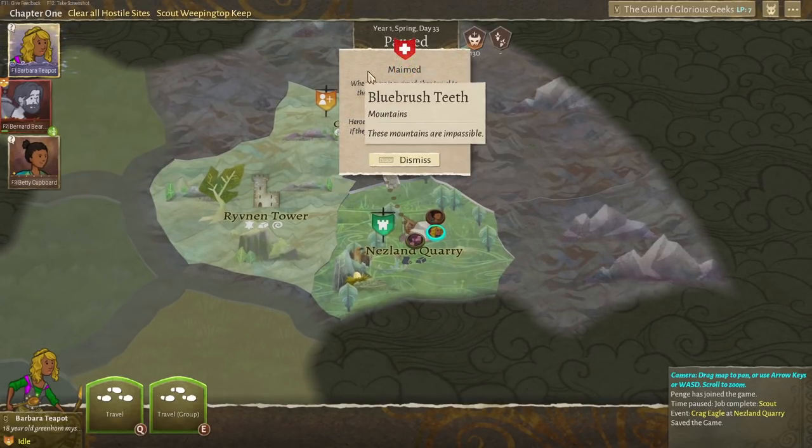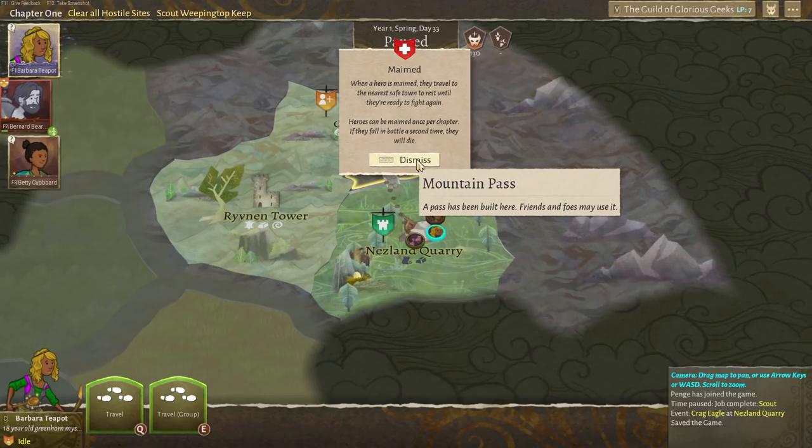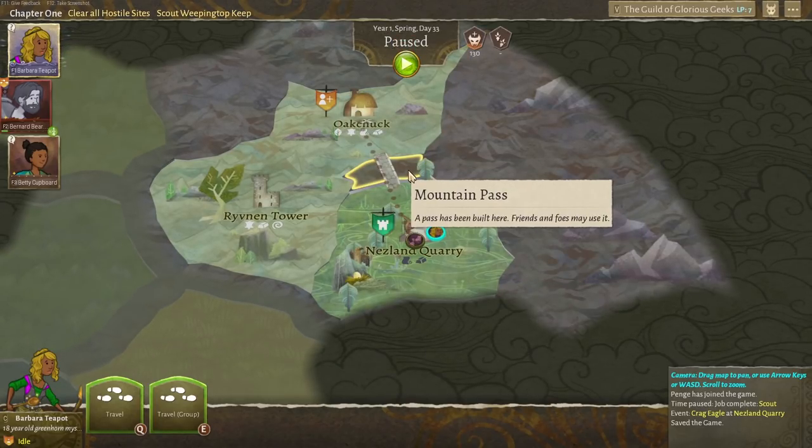When a hero is maimed, they travel to the nearest safe town to rest until they're ready to fight again. Heroes can be maimed once per chapter — if they fall in battle a second time, they will die. That's generally quite bad.